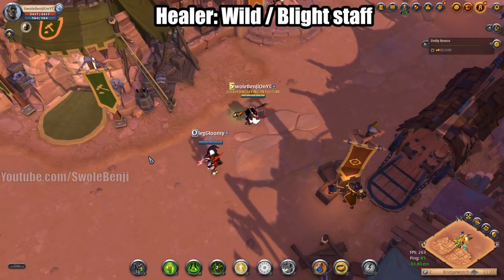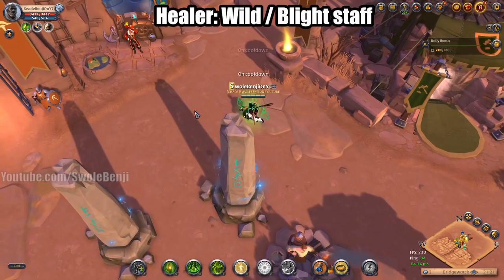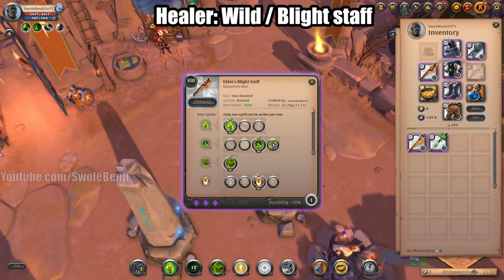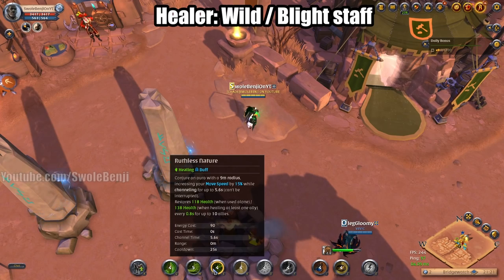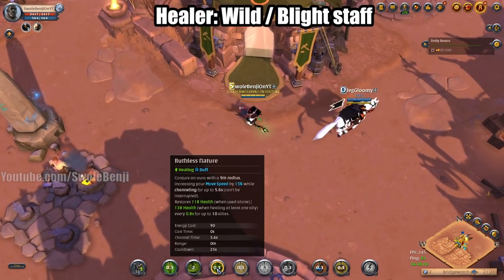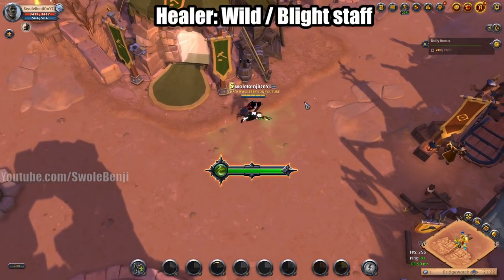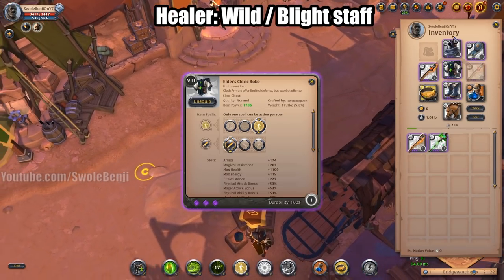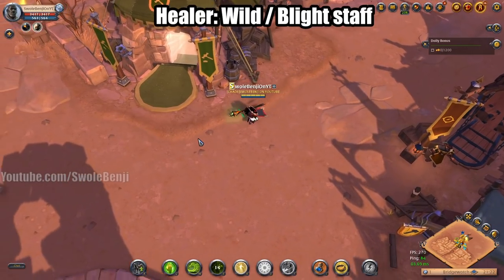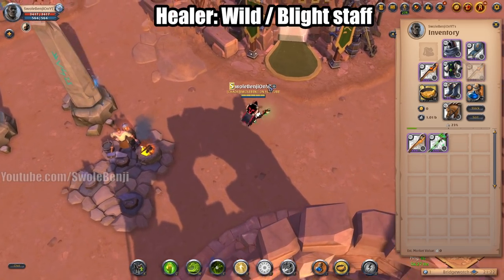With the Blight Staff you stack up your heal-over-times and spread them to your allies. The E ability uses a huge circle around you, increases your movement speed, and heals everyone around you. You run with your team and constantly heal them — this is what you want for ZvZ. Cleric Robe keeps you safe and Mercenary Hood keeps you cleansed.